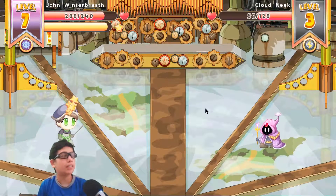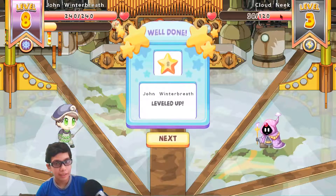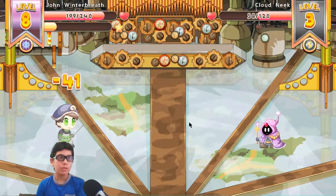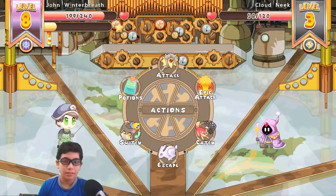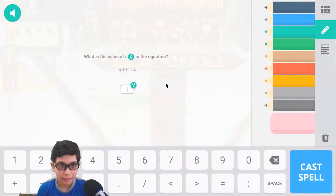We will level up and get a new spell code. Yes, I leveled up! Will I get a new spell? No. But I did reach level 8. I'm not going to catch any pets yet — I'm going to wait for them.